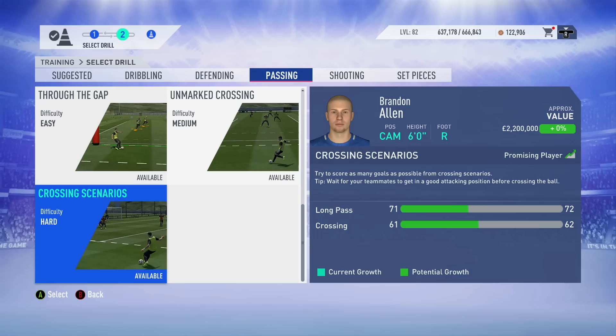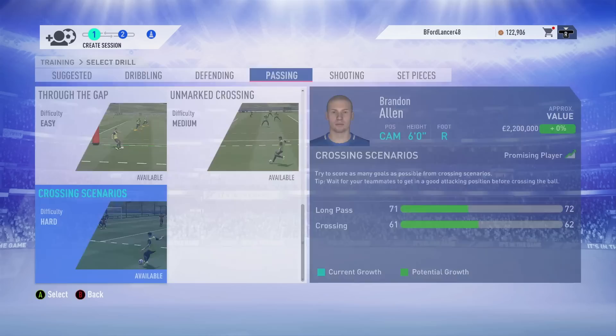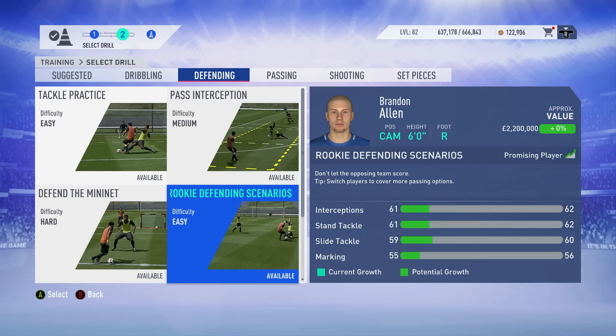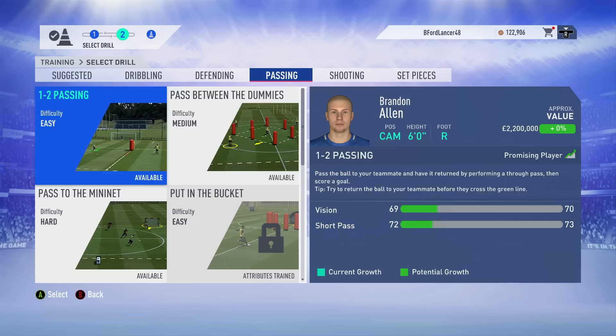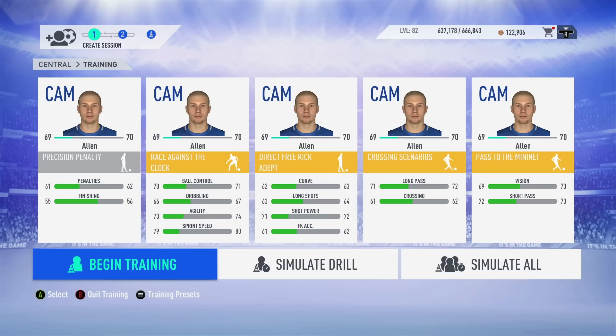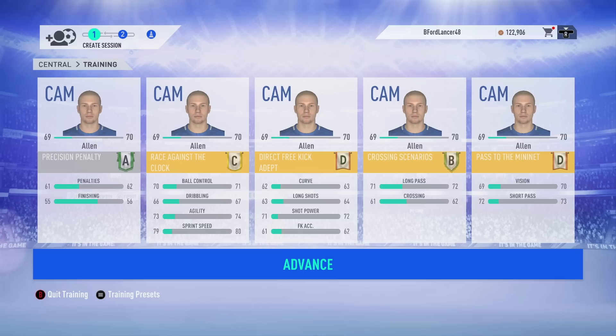The final drill is also a passing drill — stay away from defending drills for now. For passing, the hard one is very difficult to do manually; the 'pass between dummies' is very easy if you're actually playing. I would not recommend the one-two passing easy option — it's way too easy. Go with medium or hard; if simulating, stick to hard. So we simulate all the drills and get an A on the precision penalty, then C, D, B, D on the harder ones. You'll get a lot of C's and D's on the gold drills but occasionally a B or A.